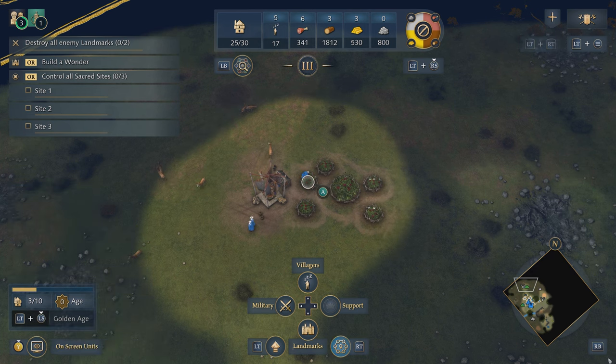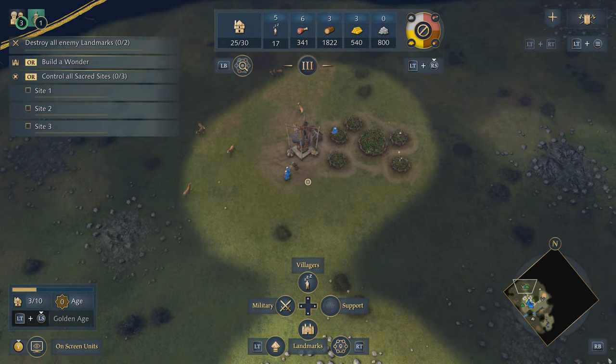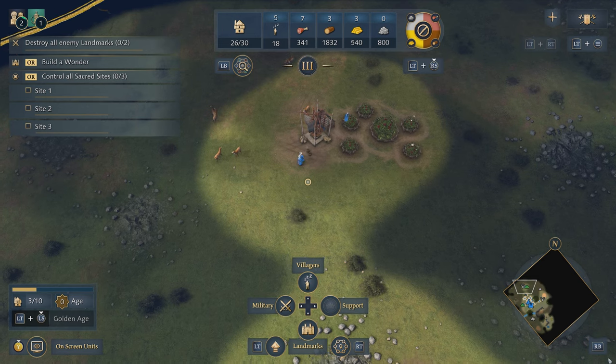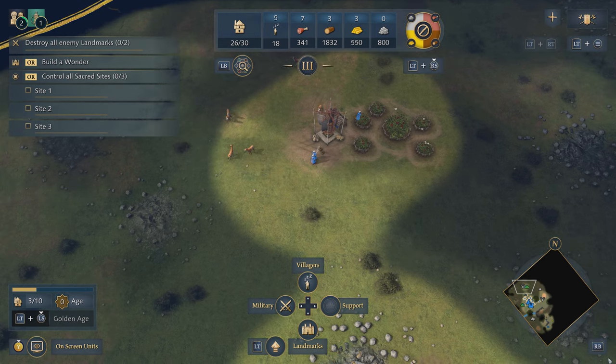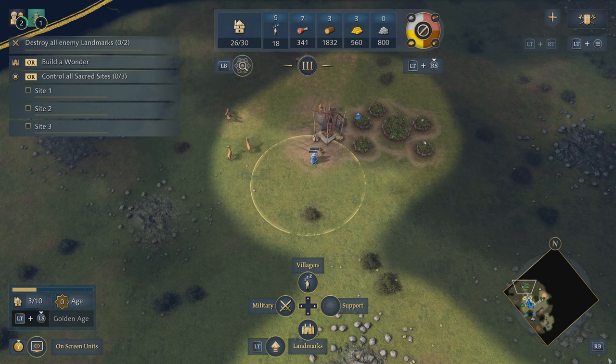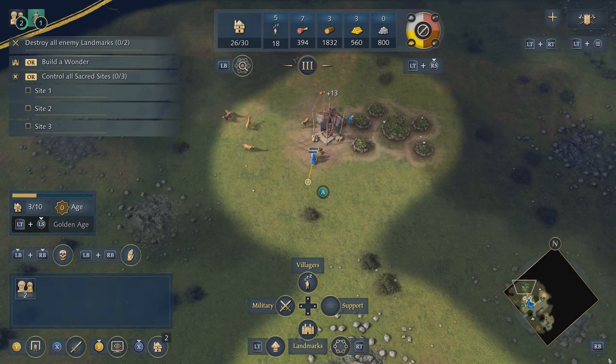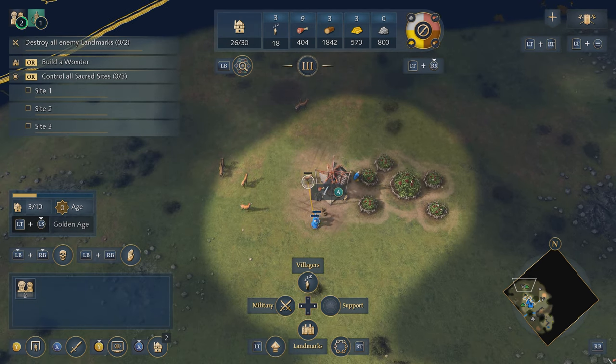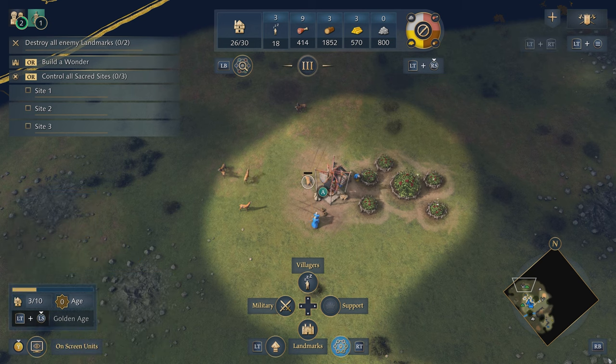I'll press B to deselect. Now the two villagers in the south are standing quite close together, so instead of selecting them individually I'm going to press and hold A to open a marquee. Everything inside the marquee will be selected when I let go, and now I can tell these villagers to gather the deer by hovering and pressing A once again. It's that simple.